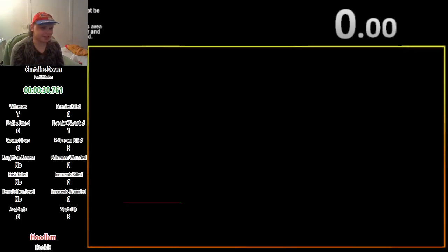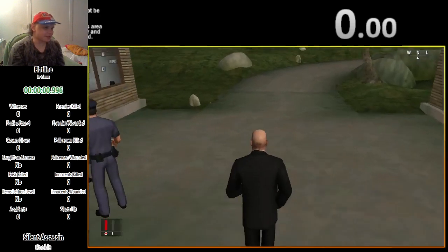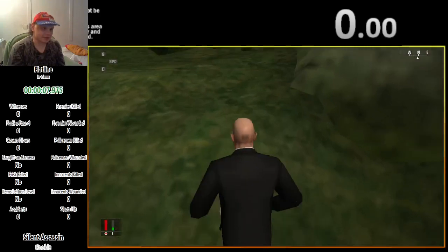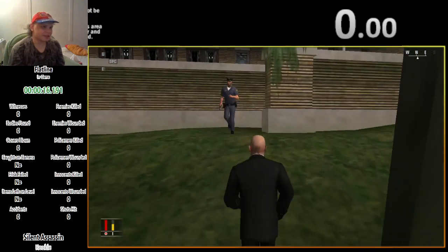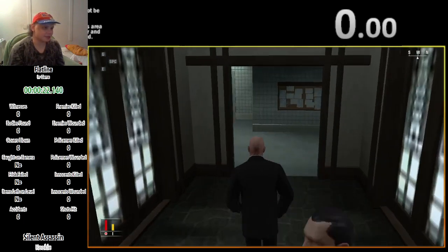I thought for a second it didn't kill him because the checkmark didn't show up right away, but it's all good — that level is already over. Now we come to one of two auto-scroller levels in this game. We take out a bomb, get ready to throw it, and throw it then set it off immediately. This alerts the guards inside the medical ward so they run toward the explosion, allowing us to take advantage of NPCs opening locked doors for us.